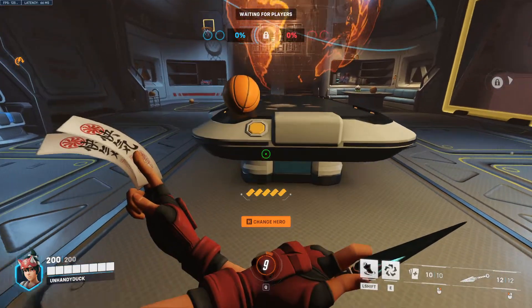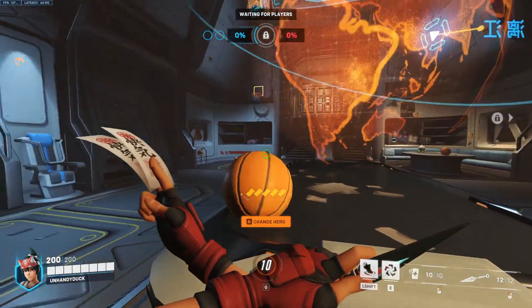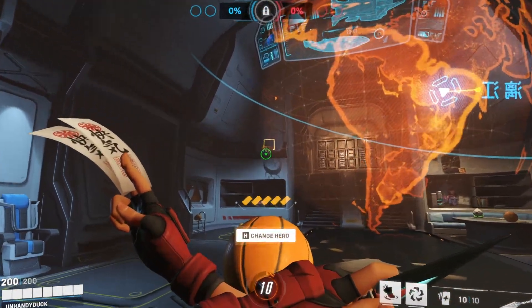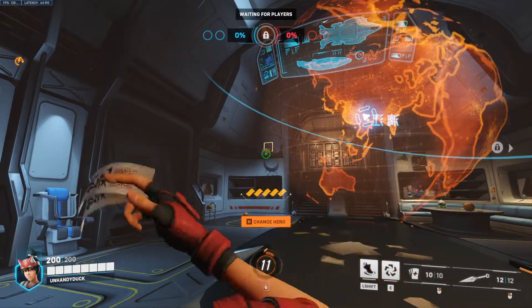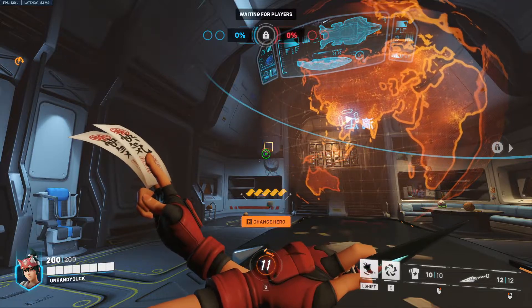Up next we have Kiriko. We're going to walk up, line ourselves up right here, look up at the net, and right where the bottom of the net splits, right there in the center, put the center of your crosshair. Melee, and that should go in every time.